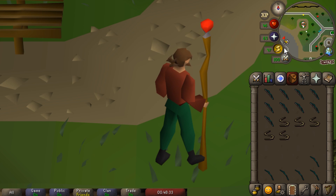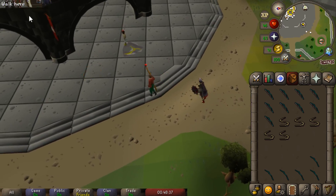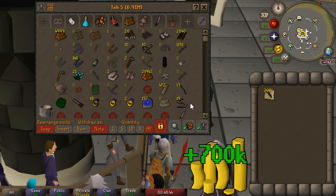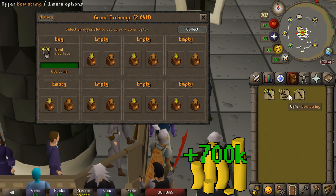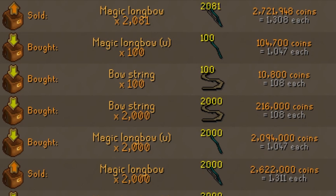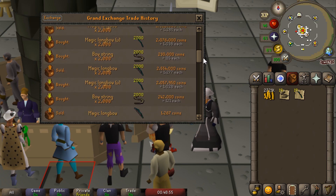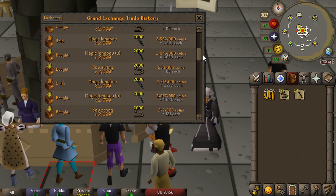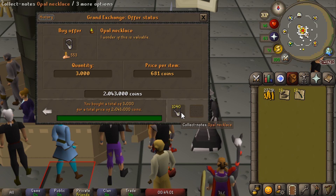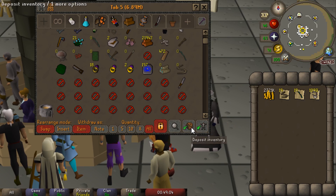We're getting pretty close on a couple of skills, and just having multiple 99s in such a small area I think is going to be pretty damn cool. I really wasn't planning on rushing Fletching, but at this point we are so close I might consider just banging it out. We did like 15,000 longbows just in the last day or two. However today we're going to be switching it up - something very AFK that I'm going to be doing is creating dodgy necklaces. Right now there's a profit of around 600 GP per necklace I enchant.